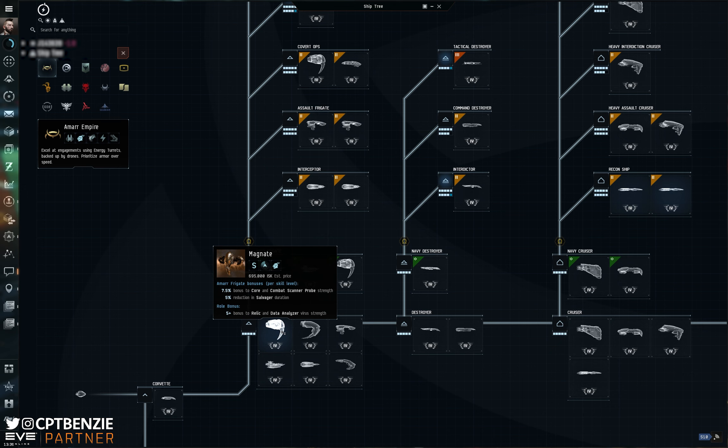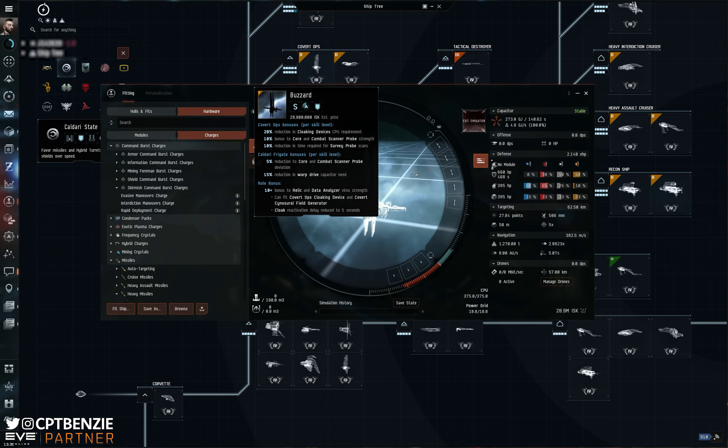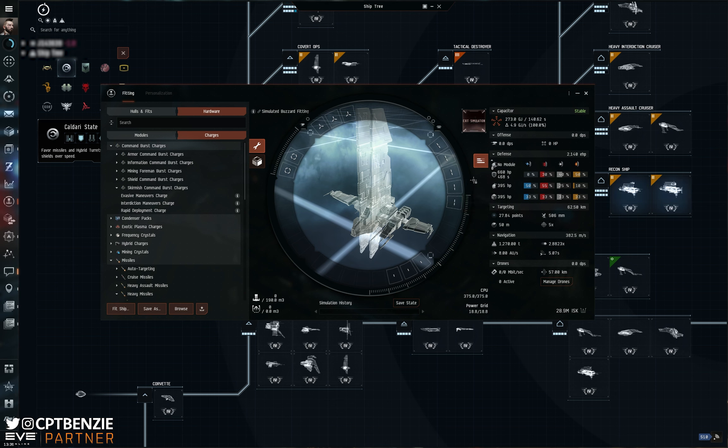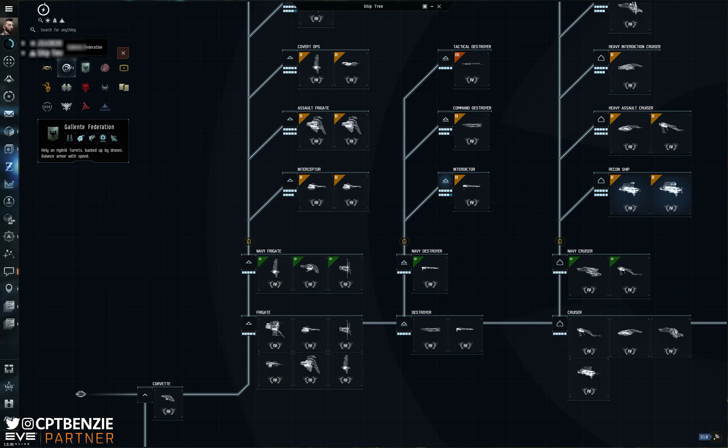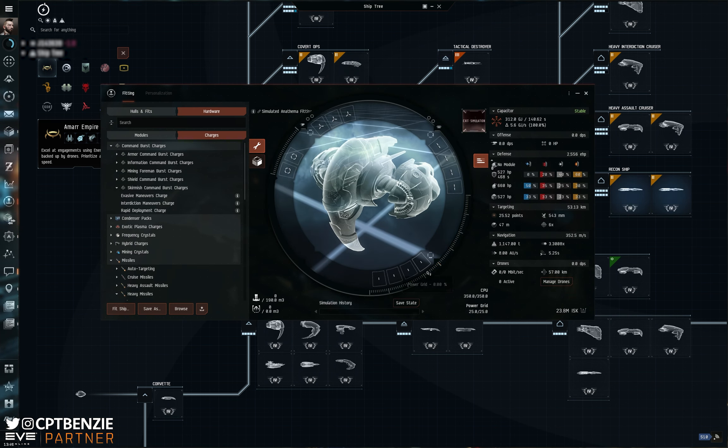There's also the slot arrangement of the different ships. They all have a different number of mid and low slots, different align times, cargo holds, and things like that which may influence your decision. They all have their own advantages and disadvantages. For a brief moment of argument, the Buzzard tends to be a little bit better for newer players on the simple fact that it's got more mid slots you can put scan arrays in, which will make up for lower quality scanning skills. On the other hand, the Anathema has more low slots, which means you can get faster align times out of it. The point of this video is it doesn't really matter — I'm going to show you how to make the best out of the ship that you want to fly.